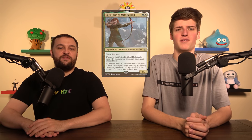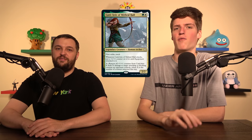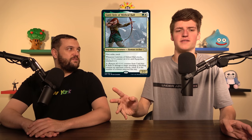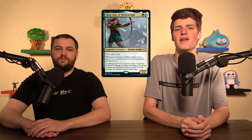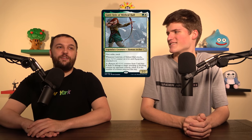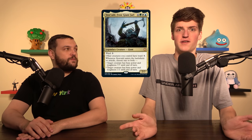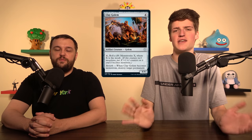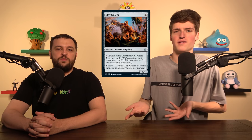First, one of our signature moves: getting those stinky cards out that do not fit our game plan. Caterpie of Mithril Hall — this card doesn't do anything, let alone what we want. This pre-con was the most polarizing — it had some of the best reprints and some of the worst new cards. Storvald is a different legend, a different deck, and not very good anyway. Clay Golem is overall pretty bad — it doesn't wear equipment particularly well and doesn't care about equipment or auras.